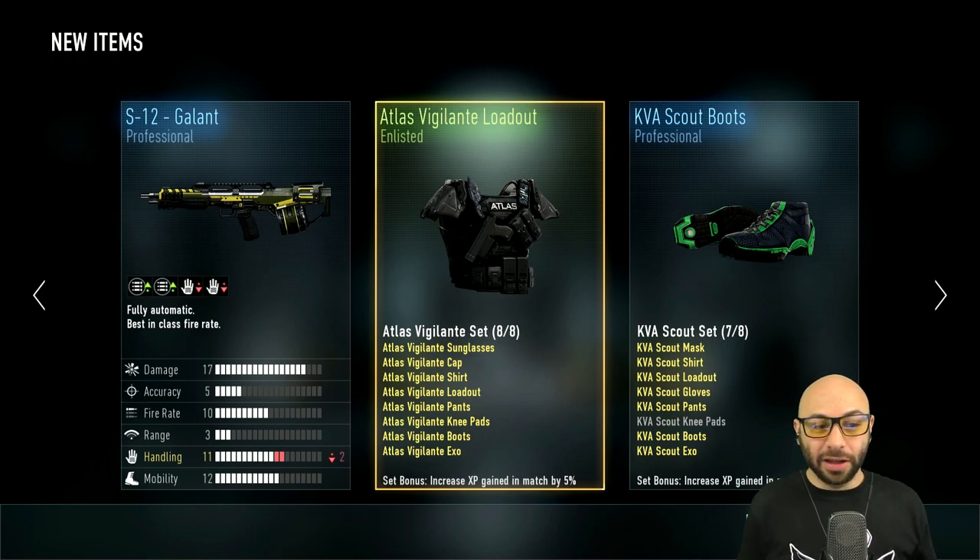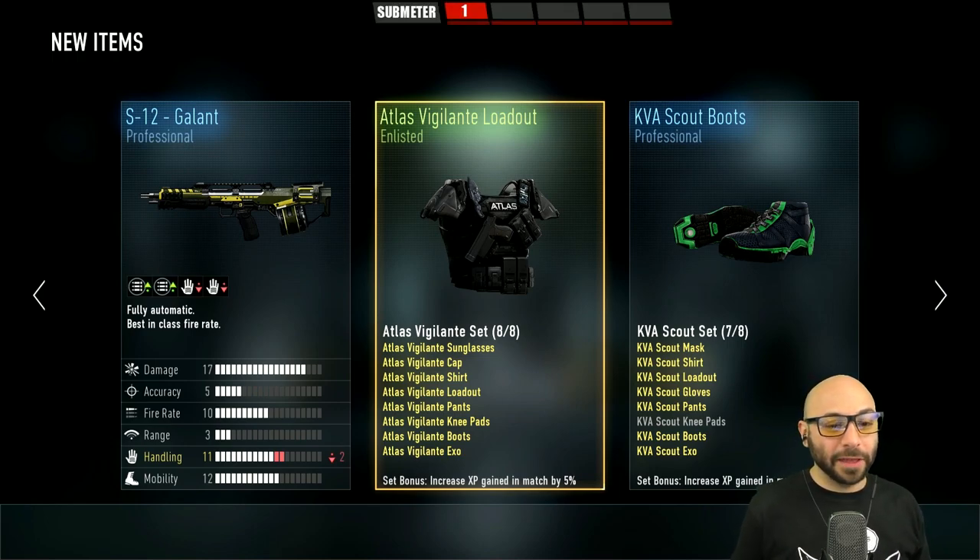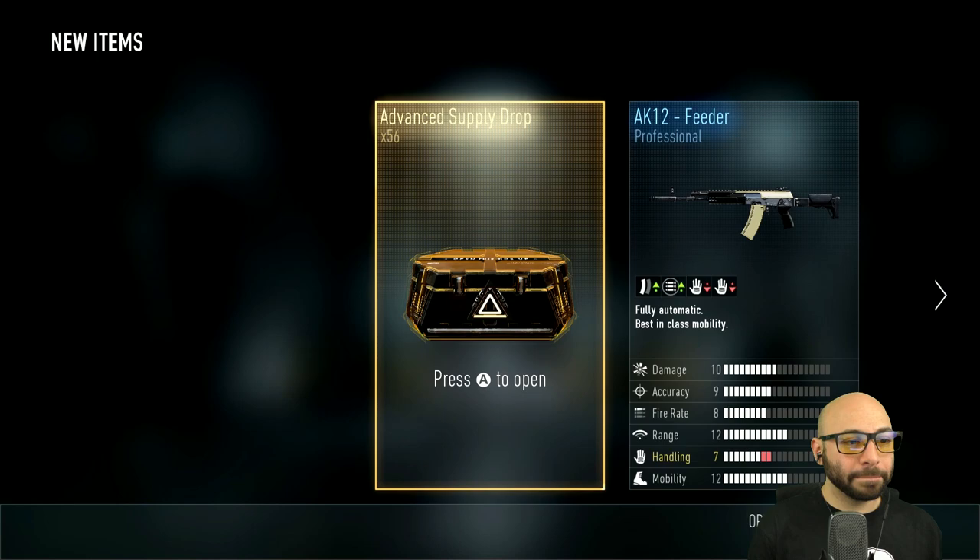All right! We got the STG legendary, we also got the RW1 Elite Holiday that was missing. I think that was pretty okay, I enjoyed that. GG! Should we do another 56? Yeah, let's do it! Time for the second set of 56 — let's get this party started.